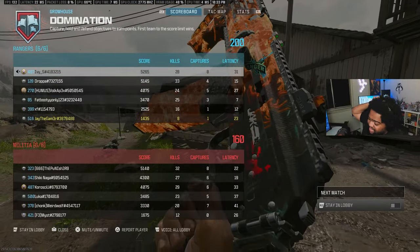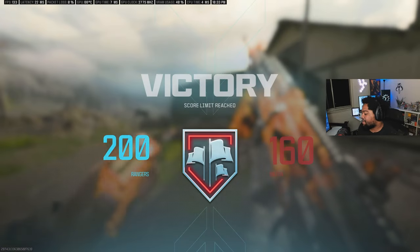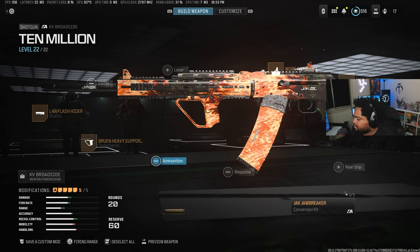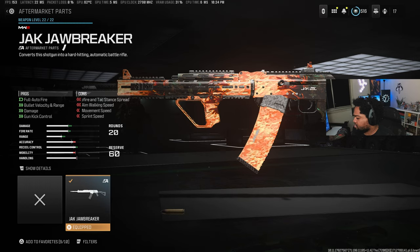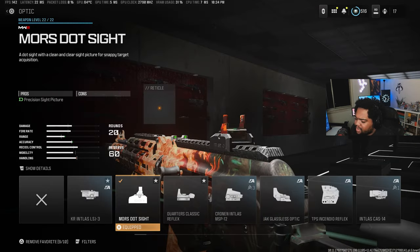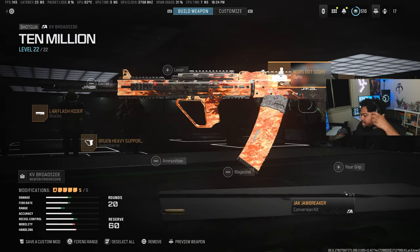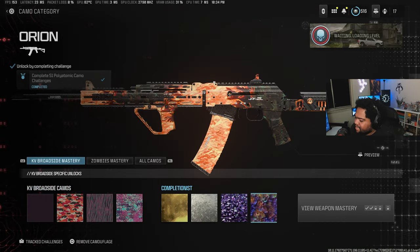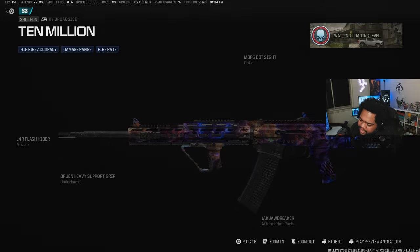Game's over — they didn't move that whole game, just sat in the back of the map the entire time. For the gun: we've got the LR4 flash hider, the Bruen Heavy Support grip, the Moore's dot sight, the Marquee R7 stock, and then the Jack Jawbreaker conversion kit — full auto, bullet velocity, damage, gun kick control at the cost of hip fire, aim walking speed, movement speed, and sprint speed. It literally turns the shotgun into an actual rifle — basically an AK-74.